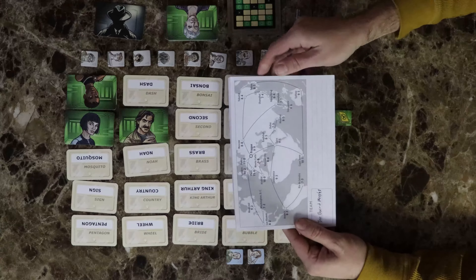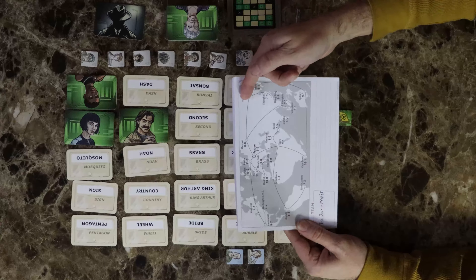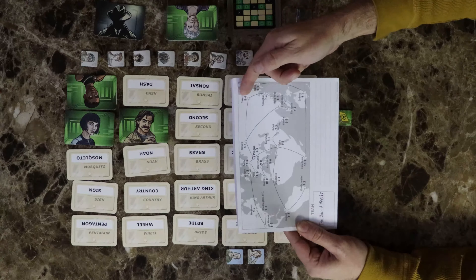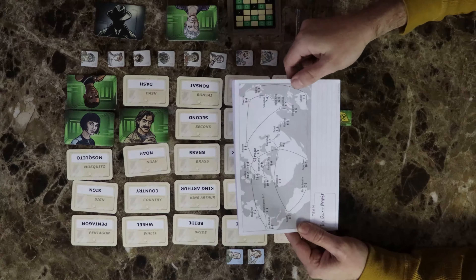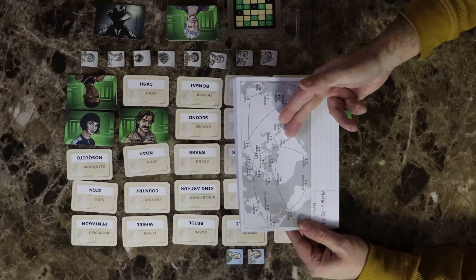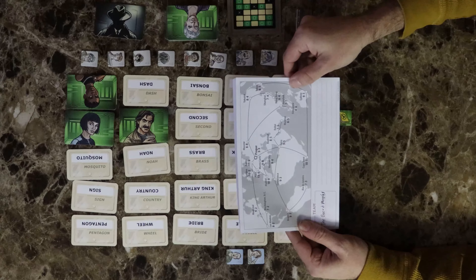The mission has two numbers: the first number is the number of timer tokens you get to complete the mission, and the second number allows you to guess clues that lead to innocent bystanders. For example, Cairo 9/5 has nine timer tokens and five of those can be used on tan cards, which are called acceptable mistakes.